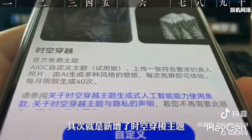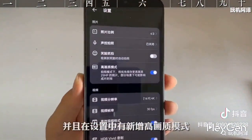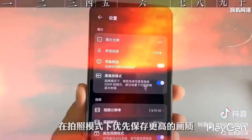There's also a newly added time-space shuttle theme, where AI generates multiple styles for one picture. In terms of camera, version 4.3 adds a scattered shooting function and a new high-definition mode in the settings. In photo mode, it prioritizes maintaining higher image quality.